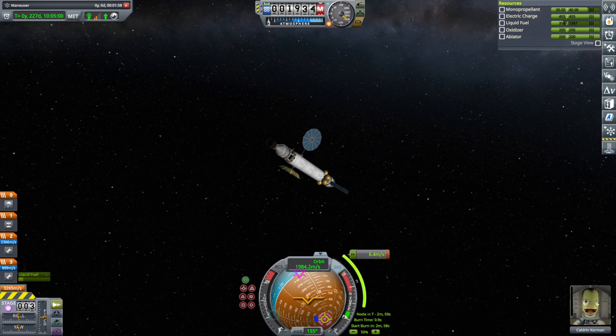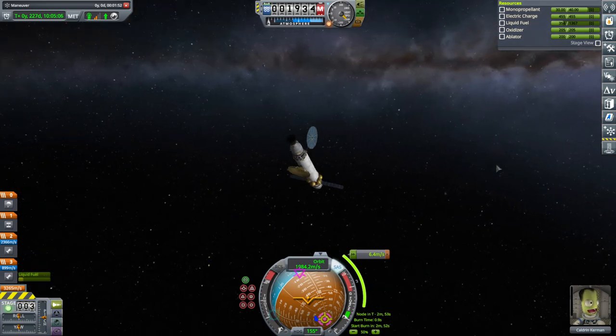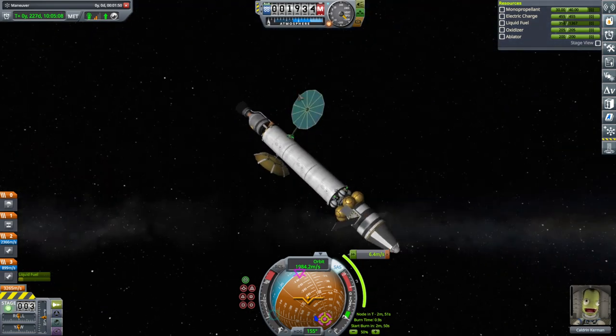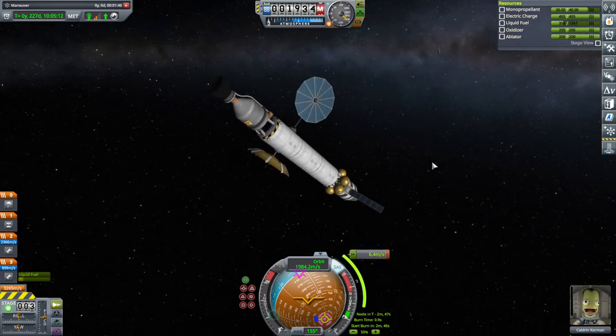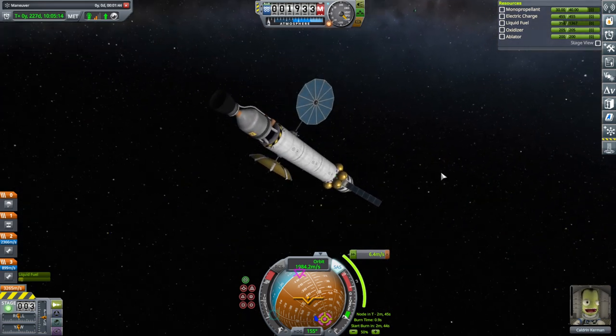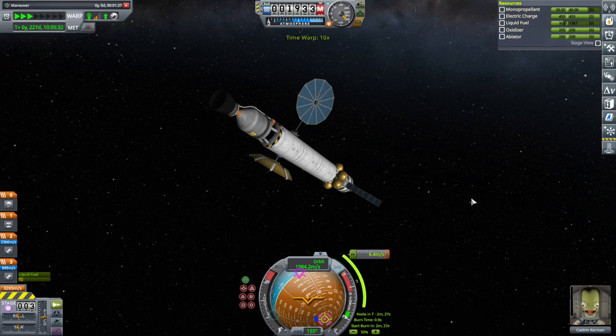Hello everyone, and welcome back to my stock career in Kerbal Space Program 1.12. In this video we begin with Cauldron, who has entered the Jool system and needs to land on Paul with a very trim sort of lander. I'm mildly worried about what may or may not go wrong with it, but we are approaching a correction node, so we'll just take care of that, and hopefully get us an encounter that will assist us.